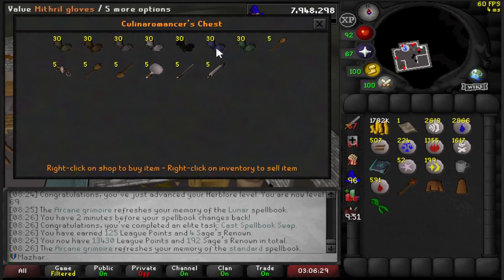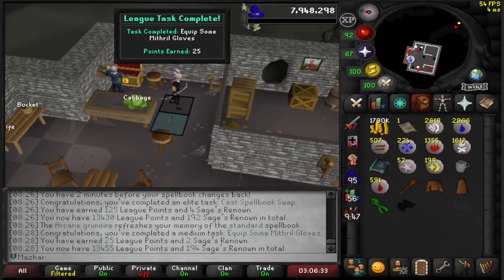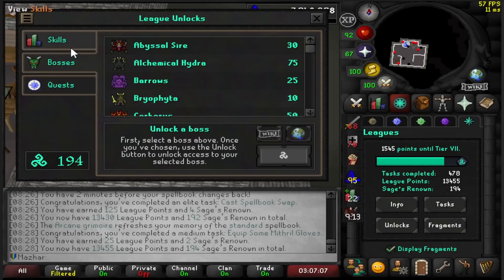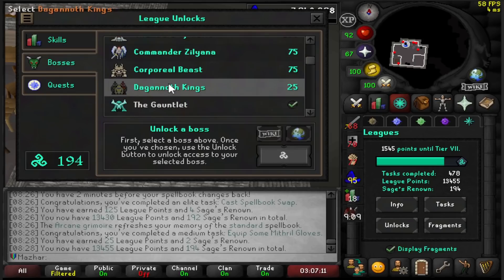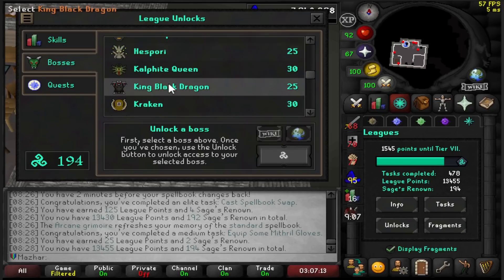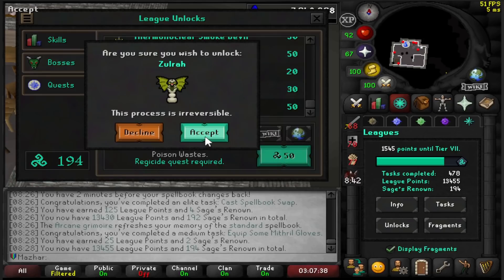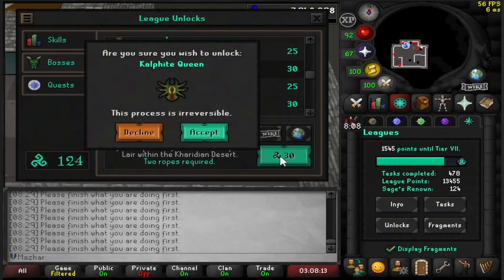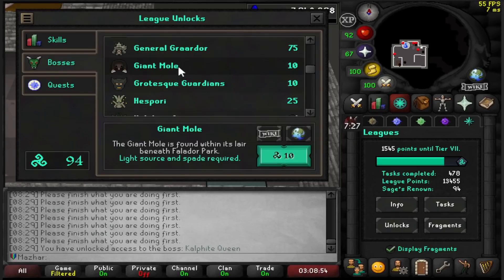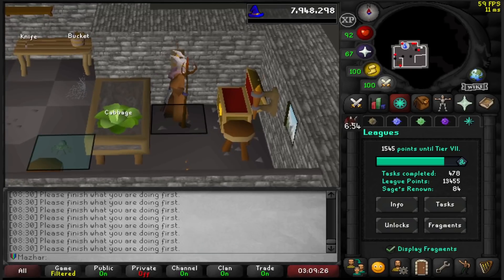I have all the way up to Addy unlocked just by my auto unlocks, and I can wear a Myth's Gloves for 25 League Points. I have 194 Renown and I have nothing to unlock but bosses — all my quests and skills are complete. I'm going to unlock Zulrah for 50 points, and while I'm at it grab Wintertodt, Hespori, and the Giant Mole as well for only 10 Renown.